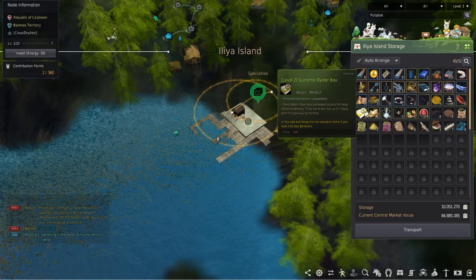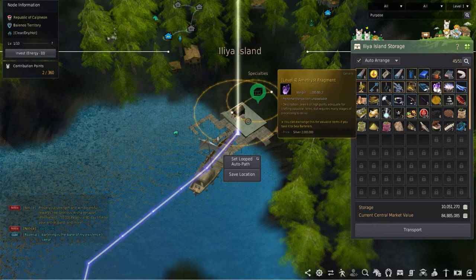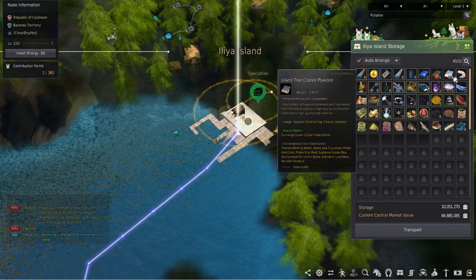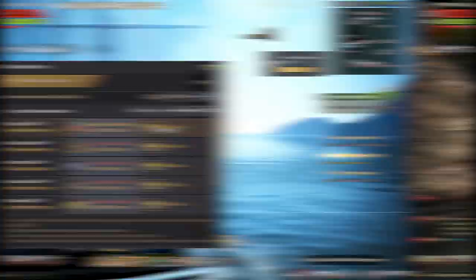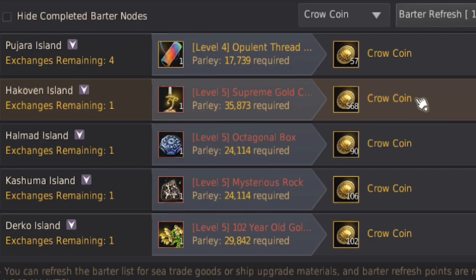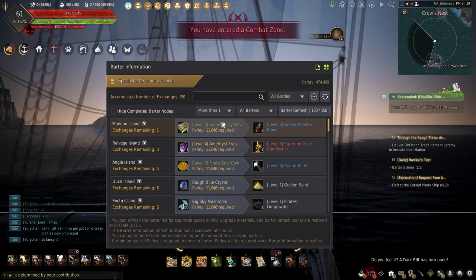The tier 4 bartering goods — amethyst fragment and solidified lava — can be bartered for the tie-dyed standardized tiered squares. These, along with the island tree coated plywood, are needed for the Euphoria galleas. Finally, tier 4 and tier 5 bartering goods can be used for crow coins or sold for silver. Tier 4 are valued at 2 million each and tier 5 are valued at 5 million each. The further the route, the more crow coins are rewarded, ranging from 50 to 600 crow coins for one bartering good. As for ship upgrade materials, these are randomly placed around the ocean, with distance not mattering like it does with crow coins. After choosing your route, it's time to start bartering.